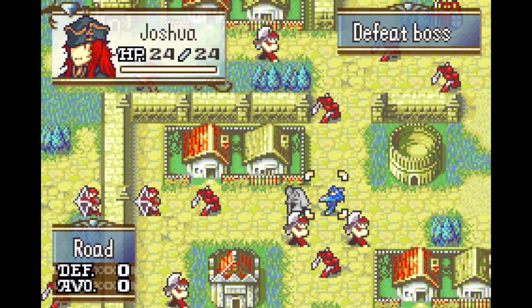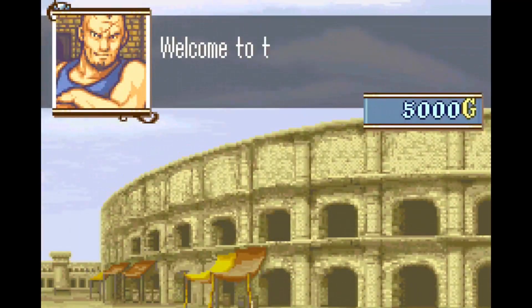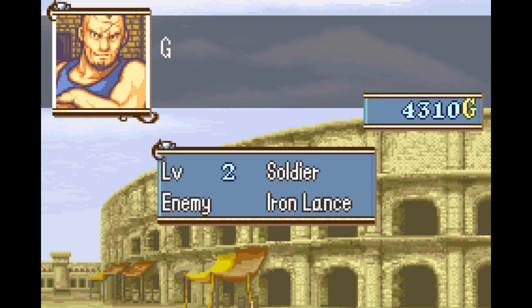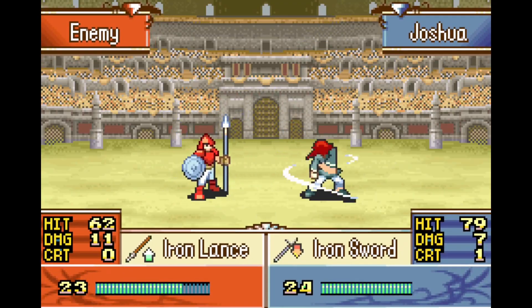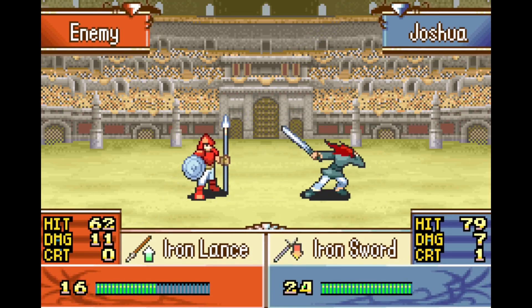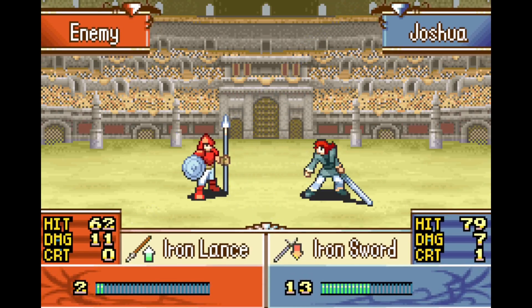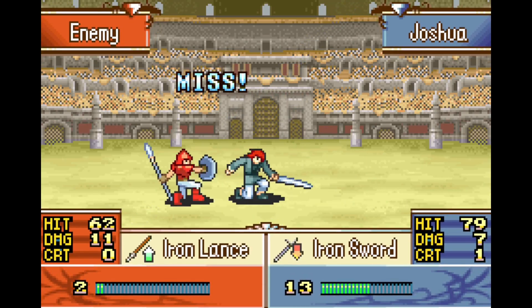Here we have my cannot die hack, where it just prevents units from dying — they just dodge lethal attacks. So I'll go ahead and start this battle. You can see that even though it's in the arena, where normally eventually someone must win, that's not the case here, because they'll just keep dodging each other's attacks when someone would be lethal. So you can see that missed — it's going to keep on missing.